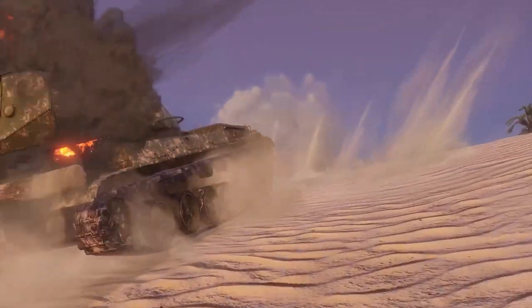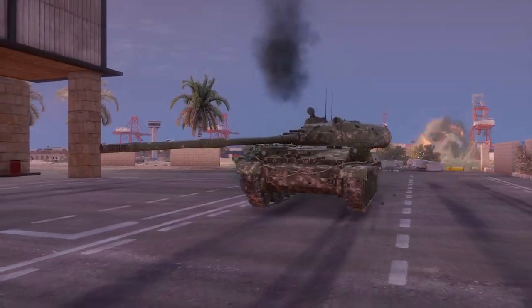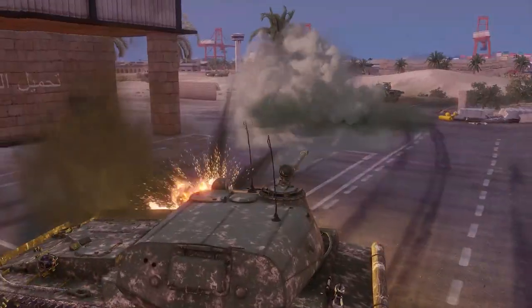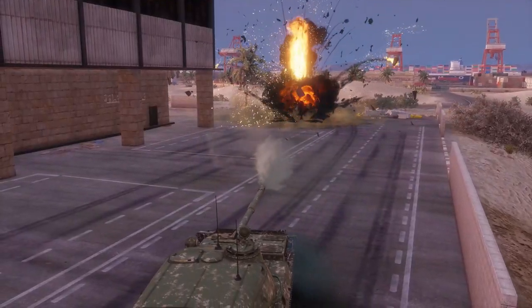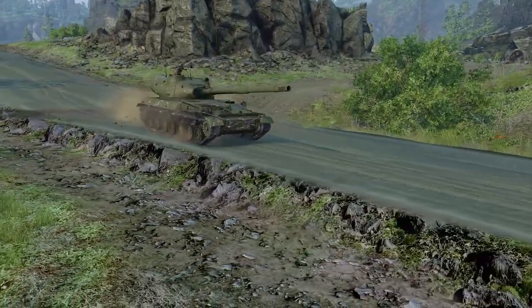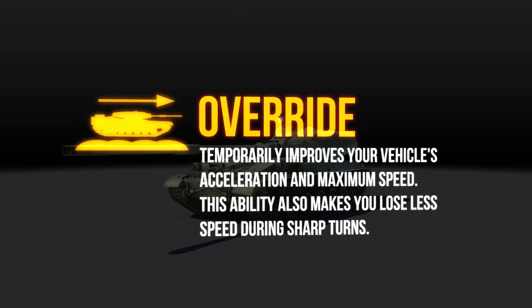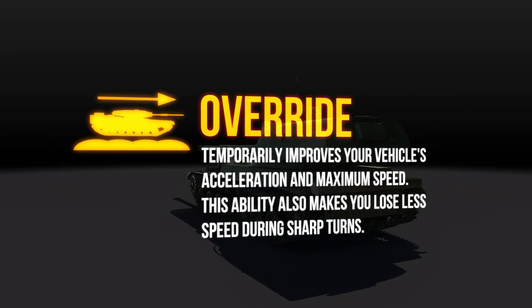On the other hand, the other parameters of this vehicle won't be as great. The steel armor will protect the vehicle only against machine guns and some autocannons. Its diesel engine will only allow for average mobility, with the maximum speed being 63.4 km/h, although the vehicle will have the override active ability available, which increases its maximum speed temporarily.